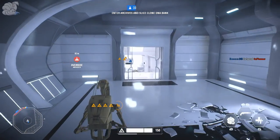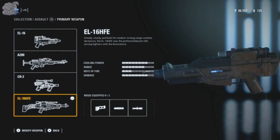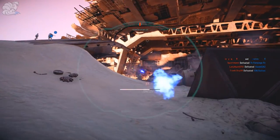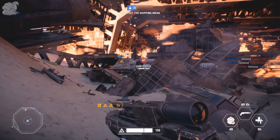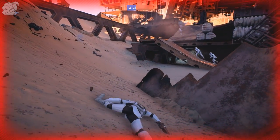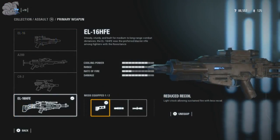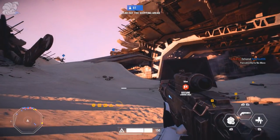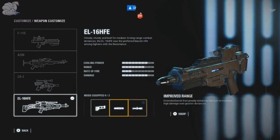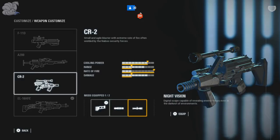Last but not least we have the EL-16 HFE, a really good gun for medium and long range damage, but with a very slow fire rate. Cooling power is 8 dots, range is 7, rate of fire is 3, and damage is 8. The first attachment is Reduced Recoil, which helps you sustain shots and is especially beneficial for long range — trust me, Reduced Recoil is a big benefit on any gun that has it.